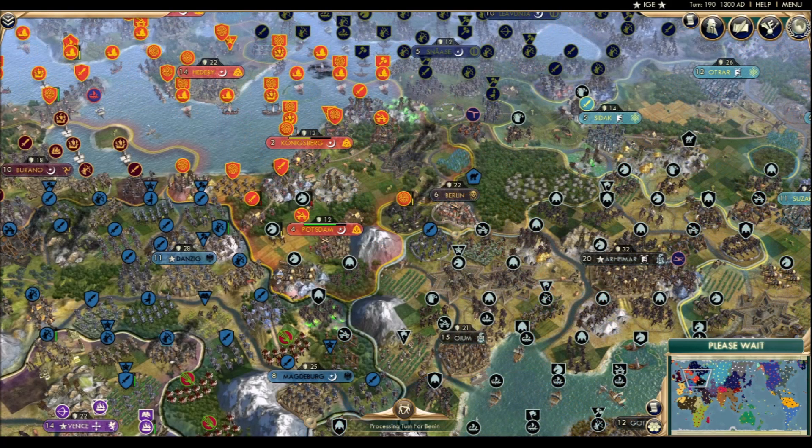The Gothic surge into the newly Viking lands is starting to get countered in earnest now, with a fair amount of swordsmen, berserkers, and catapults making their presence known. The fall of Potsdam is no longer the sure thing it looked to be a few scenes ago. If you listen carefully in the background, you can hear Frederick muttering profanity under his breath.